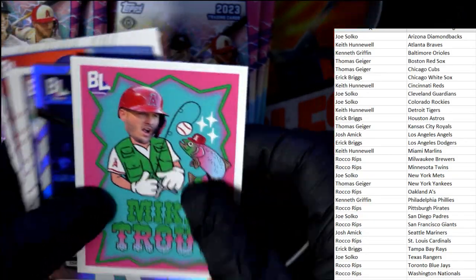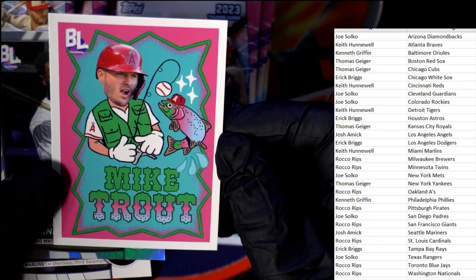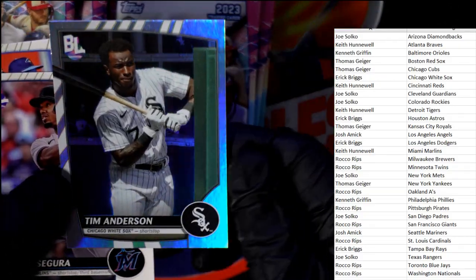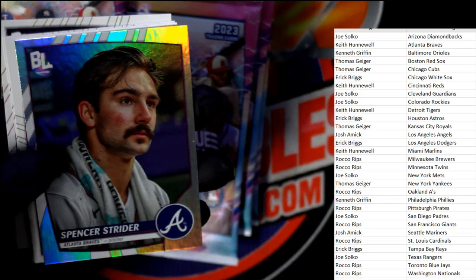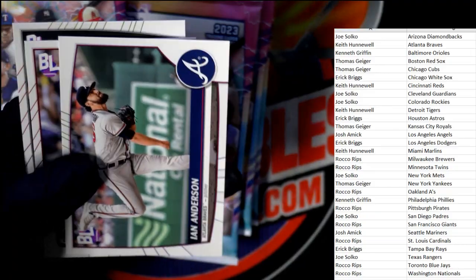Adam Wainwright — I think he sang the national anthem on opening day. And there's the Trout! I love that card — Drake Cereal Mike Trout, that's just awesome. Angels, going out to Josh A. That's a PSA 10 candidate for sure, just too cool not to. Mookie Betts Drake Cereal, Dodgers, going out to Eric B. Spencer Strider, great card for the Atlanta Braves, going out to Keith H.